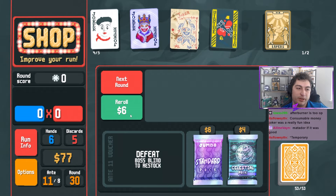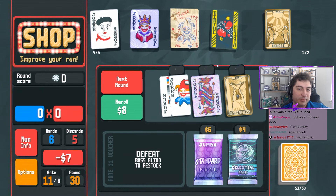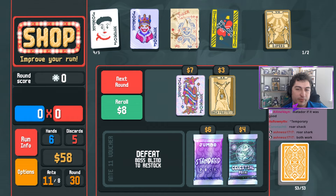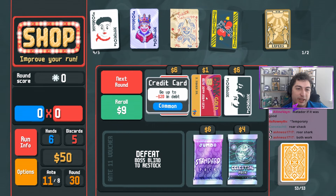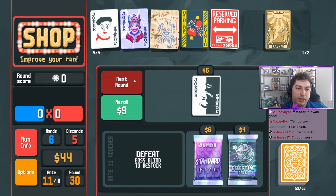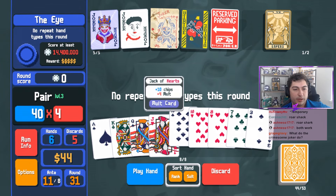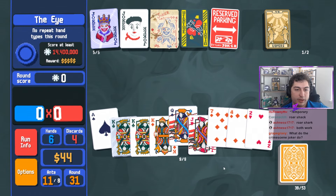April - gone. Splash - never heard of him. Mad Joker - don't want him. Roach Shark. Misprint - nah. Reroll me one more time. I don't think I'll want Sock and Buskin in the future. We'll buy some Reserved Parking and go next. No repeat hand types. Get rid of all these, get rid of all these, get rid of the Maldives.